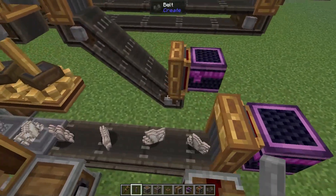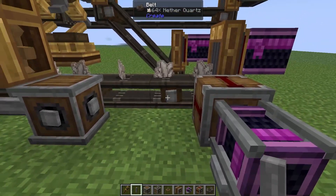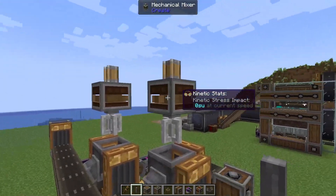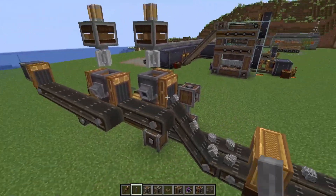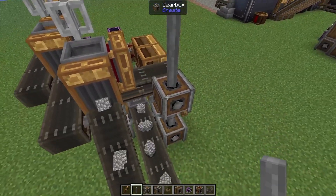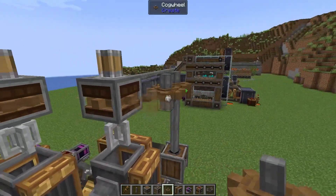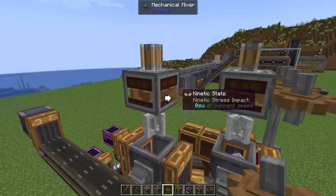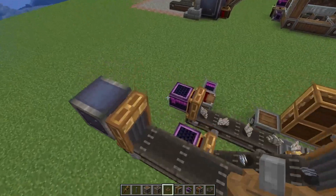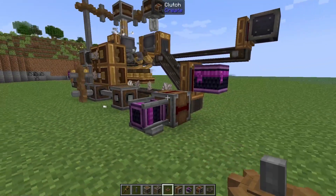Now we need to add some power to our iron nuggets — we can very easily just pop down a shaft and a shaft inside this belt, and everything should start moving. The very last thing that we need to power is our mechanical mixers. There's not going to be a very pretty way to do this — we're just going to hobble something together — but we're going to bring two shafts off of this vertical gearbox here, add in a cogwheel, a cogwheel, and a cogwheel, and that'll start spinning. Then we're just going to connect the two mixers with cogwheels as well. At the moment they are not spinning quick enough, so we are now going to speed our system up quite a lot — all the way to max. And there we go — we have now automated Andesite Alloys.